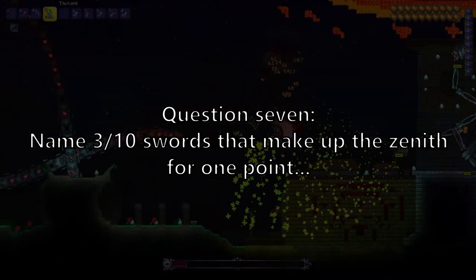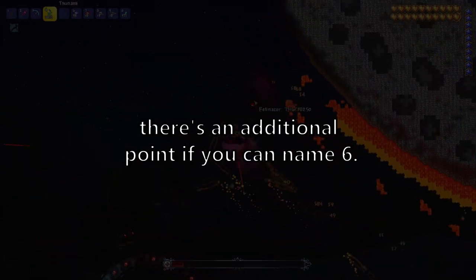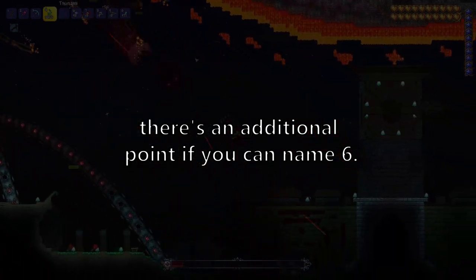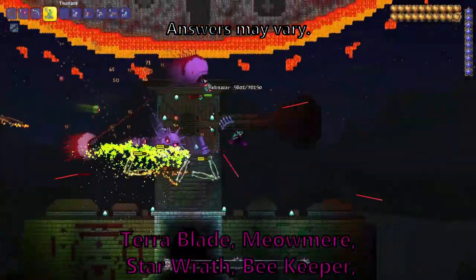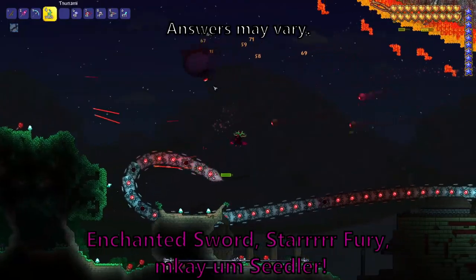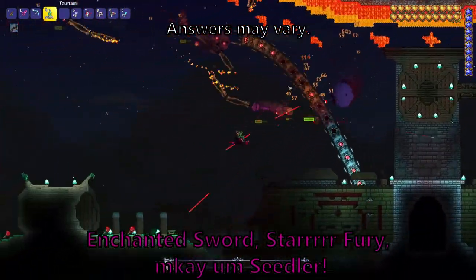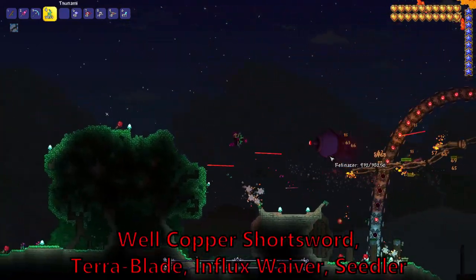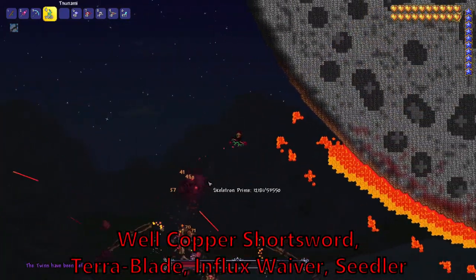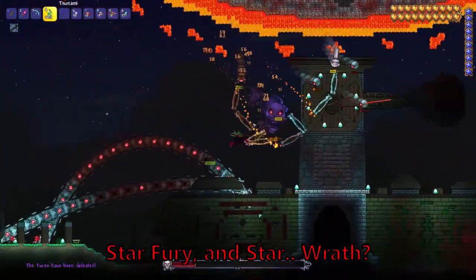Question 7. Name 3 out of 10 swords that make up the Zenith for one point. There's an additional point if you can name 6. Terrorblade, Meowmere, Starwrath, Beekeeper, Enchanted Sword, Starfury. Seedler. Copper Shortsword, Terrorblade, Influx Waiver, Seedler, Starfury, and Starwrath.